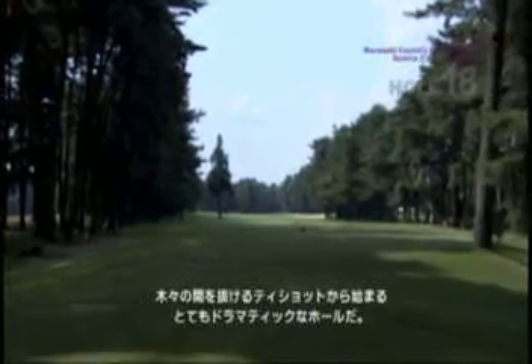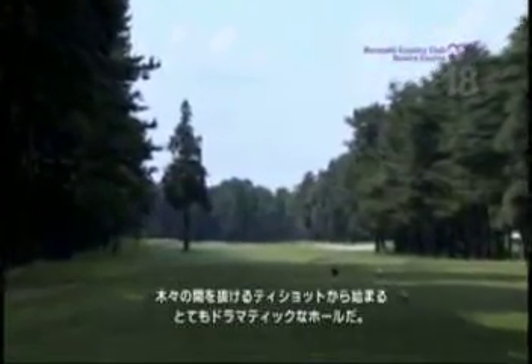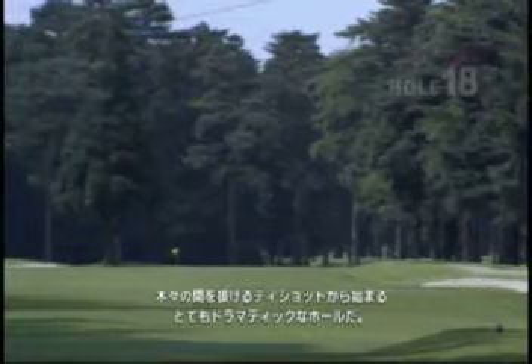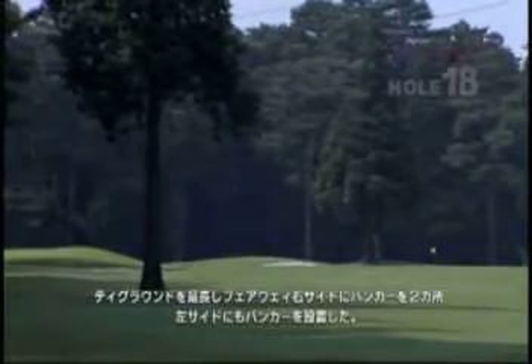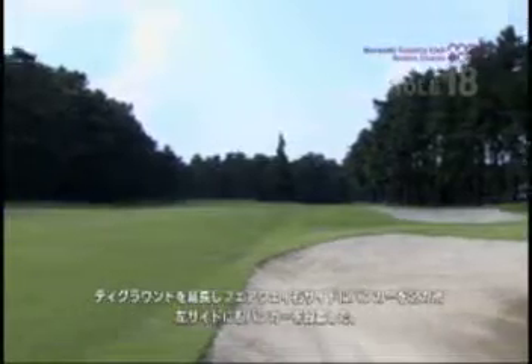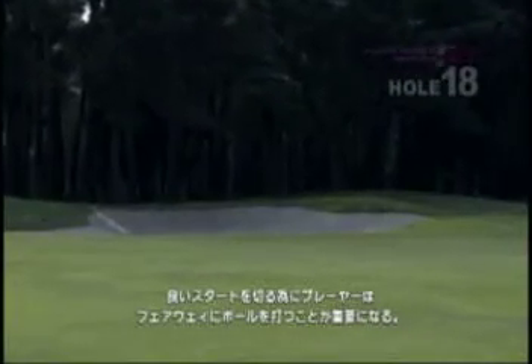It starts with a tee shot that comes out of a shoot of trees. We took the back tee and extended it further back. We also put in three fairway bunkers in almost a triangular pattern in the fairway — two fairway bunkers on the right, one on the left — making it very important that the players hit the ball in the fairway to get off to a good start on this hole.